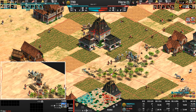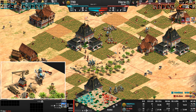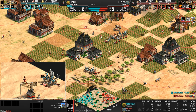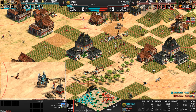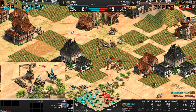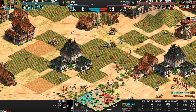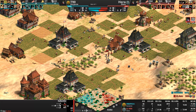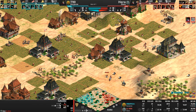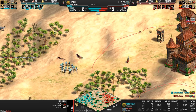Hera is killing his own villagers now — some kind of Psy-Op against these villagers. He's mixing in Halberdiers as well, but they are not Lithuanian so they don't get any speed boost and not Celtic either — they're just going to move at their basic 1.1 speed. Now T90 is going to do to Hera what I thought Hera was going to do to T90: go absolutely everywhere all at once with these Hussars.